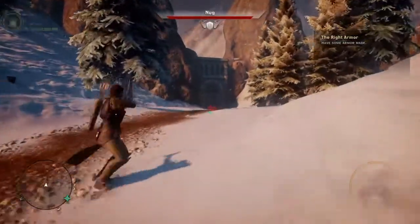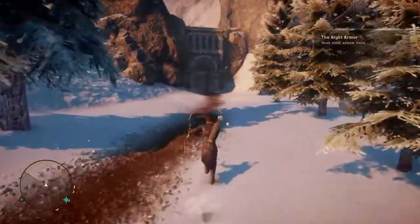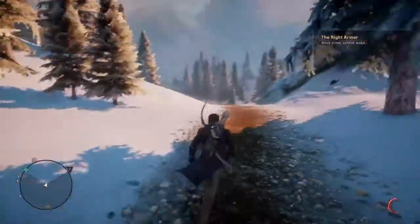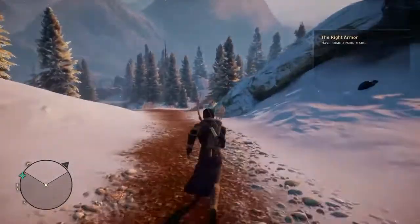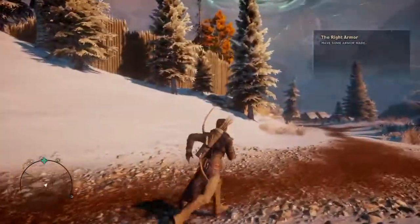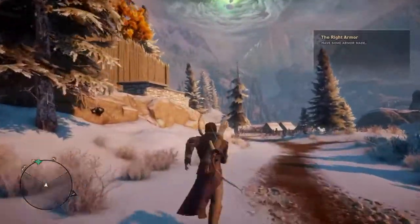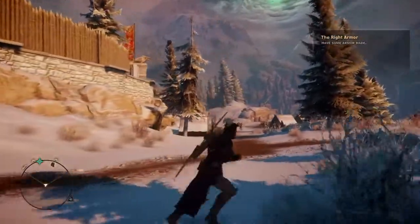It took me three to four tries to get one. There's another one over here — shoot him. He didn't drop it this time. So it's just a chance thing, but I think I have enough Nugskin. You can also go over there a little bit, over here — if you see over there, I'll put an arrow on the screen to show you the general direction.